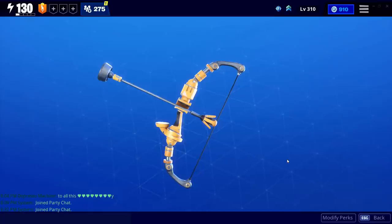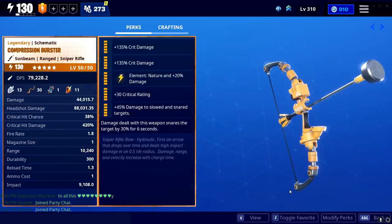Hey guys and welcome back to another video. I hope you enjoy two-year-old weapons that are completely out of meta, almost on the verge of useless, and don't really do anything they were ever meant to do. Very long reload speeds and not a lot of damage. If that's what you're into, then the compression burster is for you — the brand new sniper rifle bow from the first year hydraulic weapons set. Let's get into this.